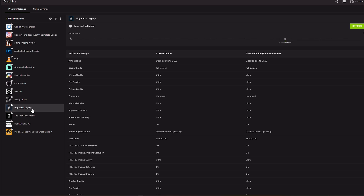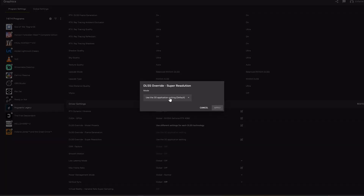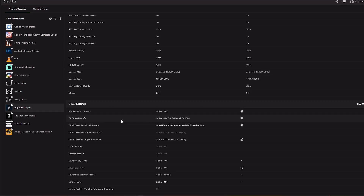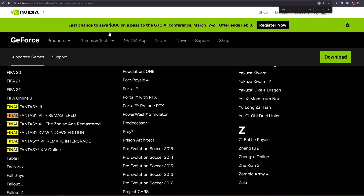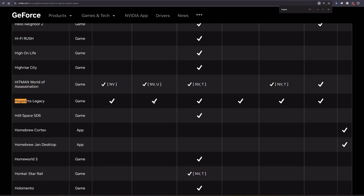Another anomaly from yesterday's video — Hogwarts Legacy. I think it showed the override models because I installed the game while I still had DLSS3 running. But Hogwarts actually has check marks for everything, meaning it doesn't need to be updated via the app at all. The game had updated while I was recording yesterday, so when I went back in to switch settings, it was still working — which confused me, but it makes sense now: it doesn't need the override.